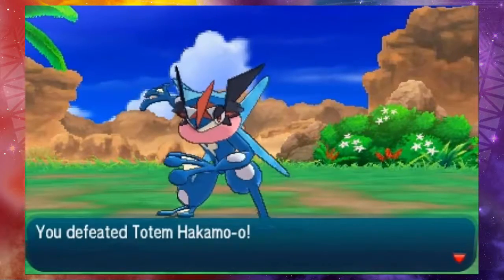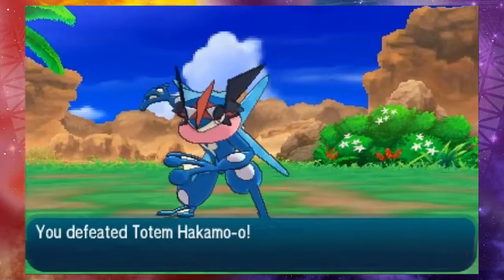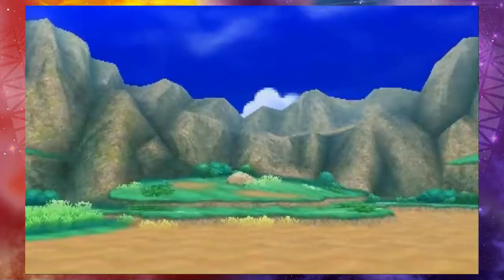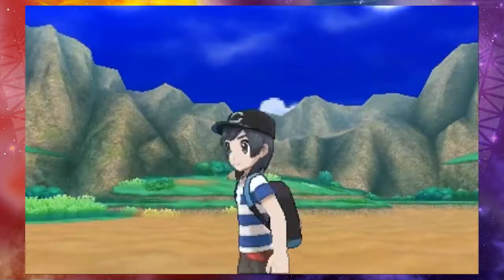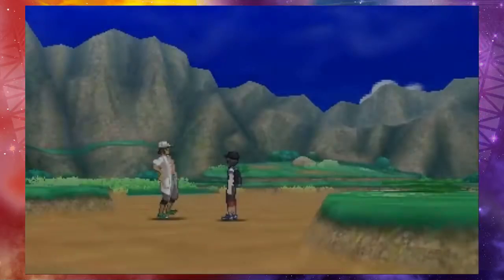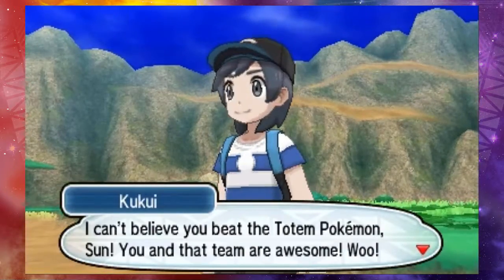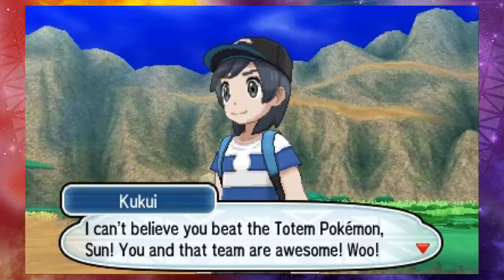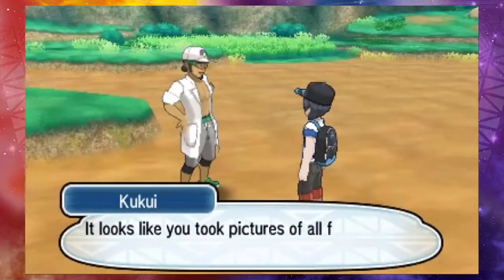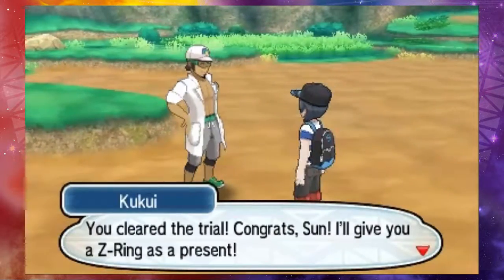Alola! That's right, that's the place. I can't believe you beat the Totem Pokemon, son! You and that team are awesome! Looks like you took pictures of all four Pokemon, including the Totem Pokemon. You cleared the trial! Congrats — I'll give you a Z-Ring as a present. You just slip the Z-Ring onto your wrist. Take the Z-Crystal, too! You got the Electrium Z. Once you've got a Z-Ring and a Z-Crystal, you can use really awesome Pokemon moves — Z-Moves!